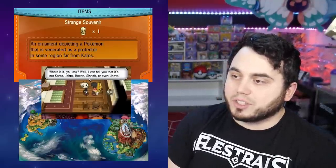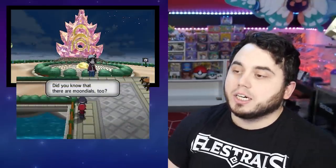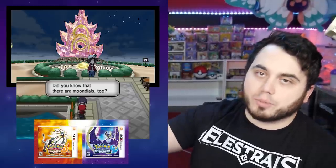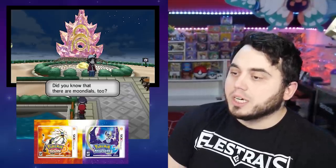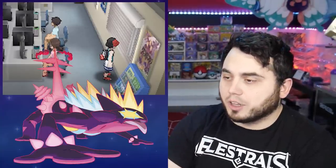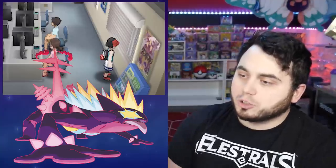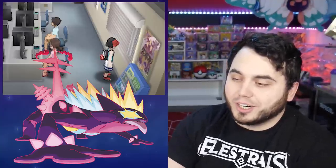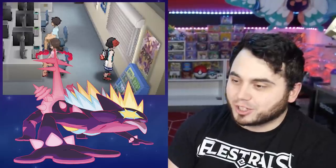There are also sundials in Anstar City with an NPC saying, "Did you know there's moondials?" — and then we ended up getting Pokemon Sun and Moon shortly thereafter. In Pokemon Ultra Sun and Moon, there was actually a poster for Gigantamax Toxtricity, which is one of the most insane hints — when Sword and Shield released Gigantamax Toxtricity, people found it had been on a poster in Ultra Sun and Moon.